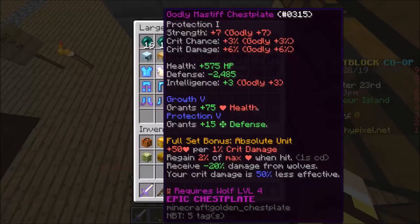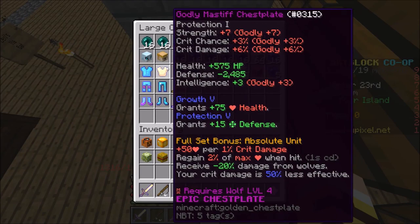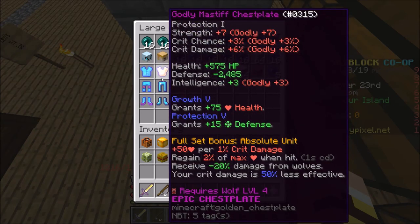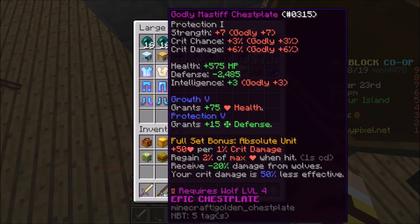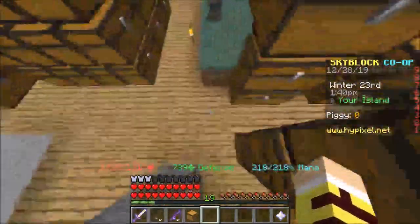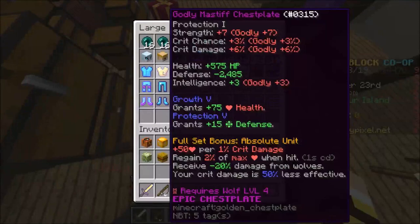Well, first of all, I bought four books — I have Growth 5 and Protection 5. It was pretty cheap at auction, so that's the reason why it has protection. Don't judge me, man. Negative protection plus positive protection equals negative protection if the negative is infinity.